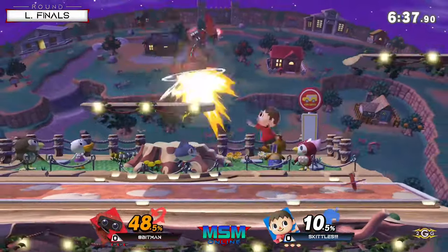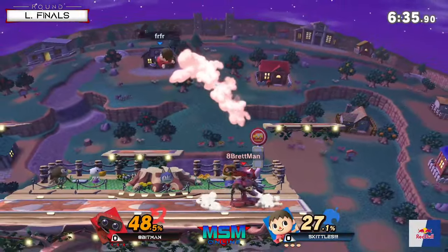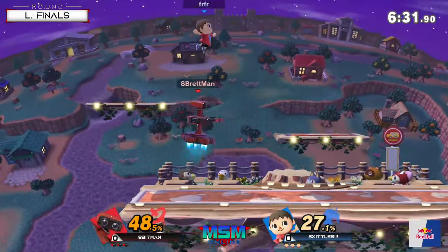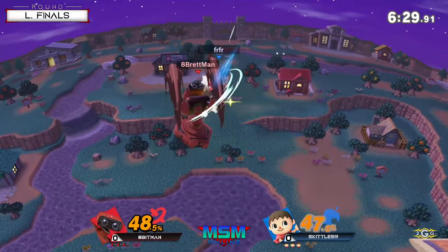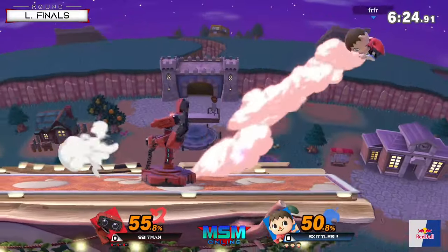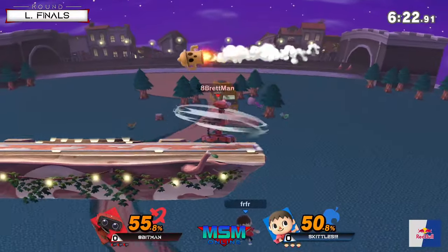Neutral air from Villager does have quite a lasting hitbox as well. Excellent second jump there. Trying to mix it up slowly here. I like the Lloyd rocket to stop the back air — that was cool. Smart play.